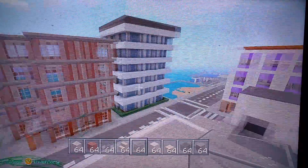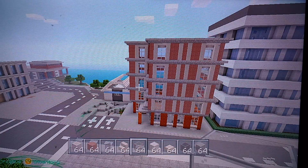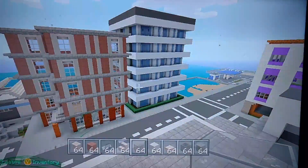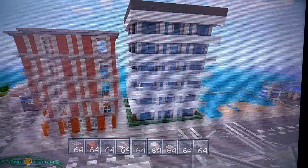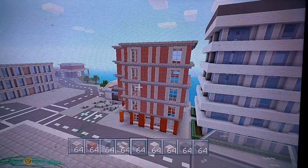Hey guys, welcome back to Galena Park. Before we get started, this is the building we're going to be working on. As you can tell, I've started to design the front. I just want to show you some things that I've done. I've actually built this building next to it. The building we're building right now is going to be like a little office building. The building we're working on right now is apartments.